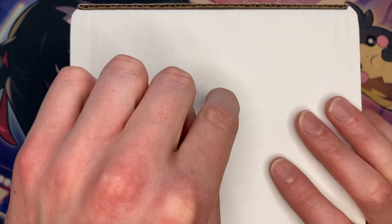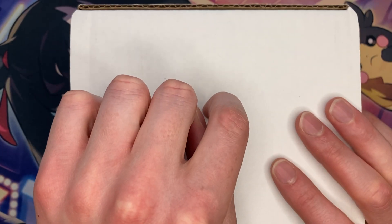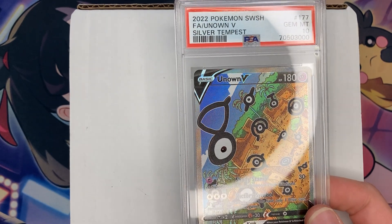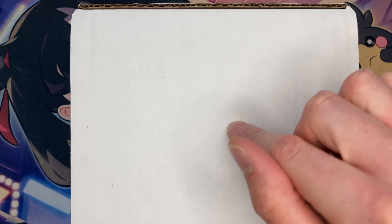Welcome to another Mystery Monday, where we buy random Pokemon Mystery Packs right off of eBay. Today's Pokemon Mystery Pack costs $50, and if you didn't catch last week's video, I'm going to show you that we bought the exact same giveaway. Last week's video, we ended up getting a PSA 10 Altar Unknown out of this box. So since it was so good, I went ahead and bought from the exact same seller.